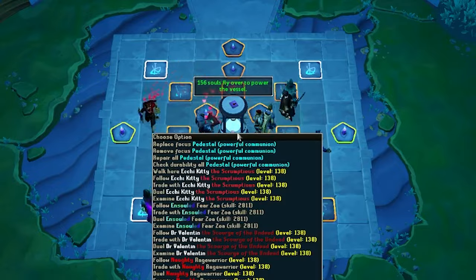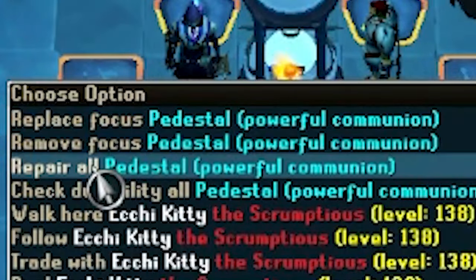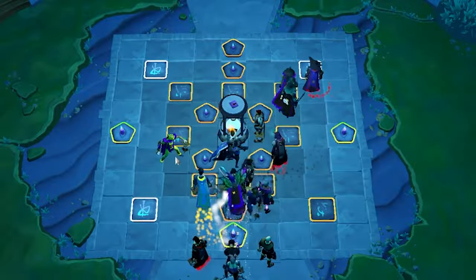Instead of running around the ritual circle repairing your glyphs and candles one at a time, you can click repair on the center to instantly fix the whole thing up.